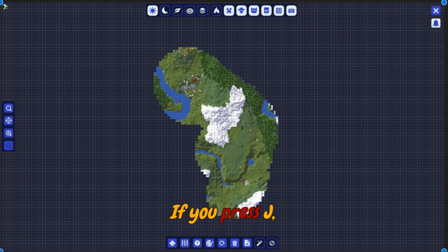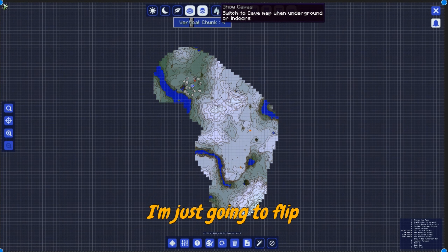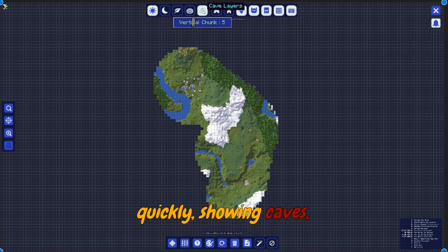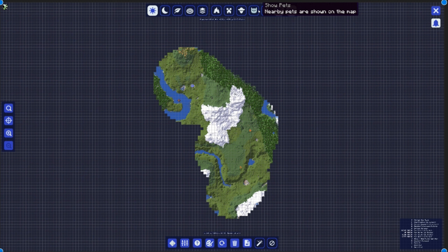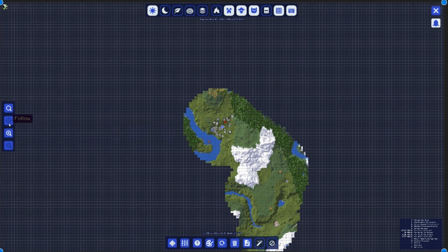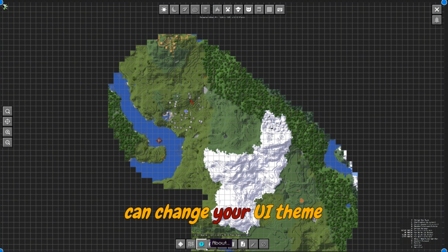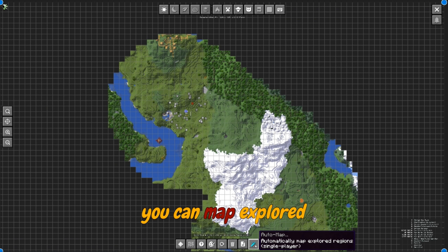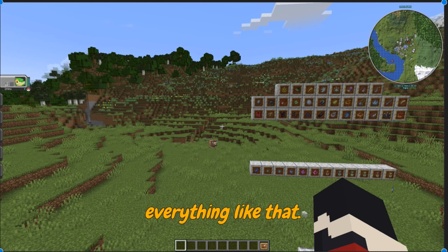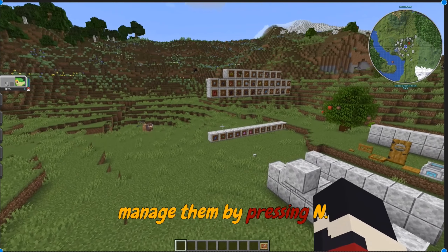That's not all. If you press J, it opens a map which lets you mess with some settings — showing caves, showing cave layers, animals, pets, villagers, grids, literally everything. You can also zoom, follow yourself, and all of that. There's also waypoints, you can change your UI theme, and everybody loves a little bit of customization. You can save your map and map explored regions. You can set a waypoint by pressing B and manage them by pressing N.